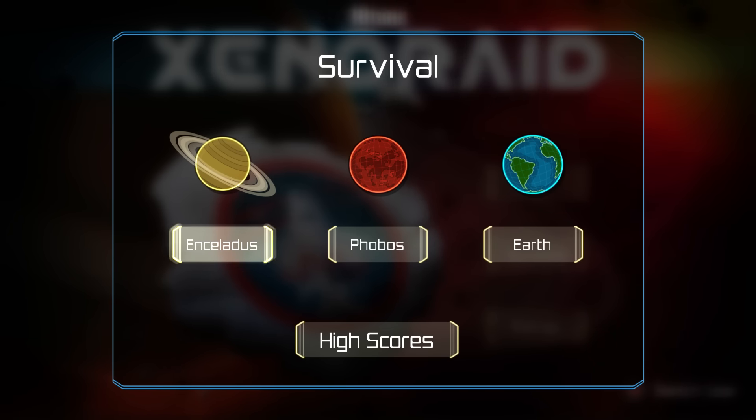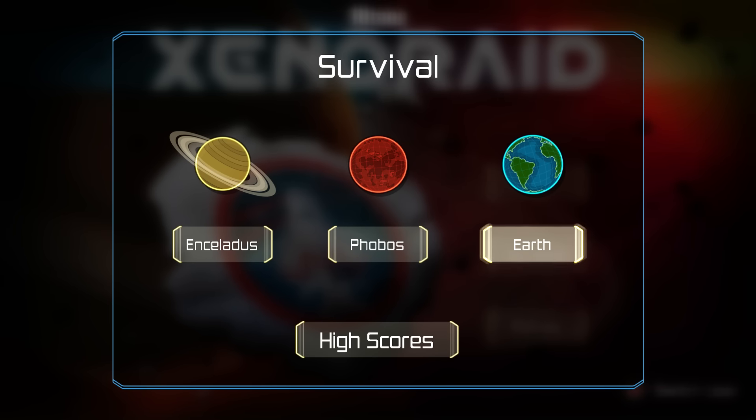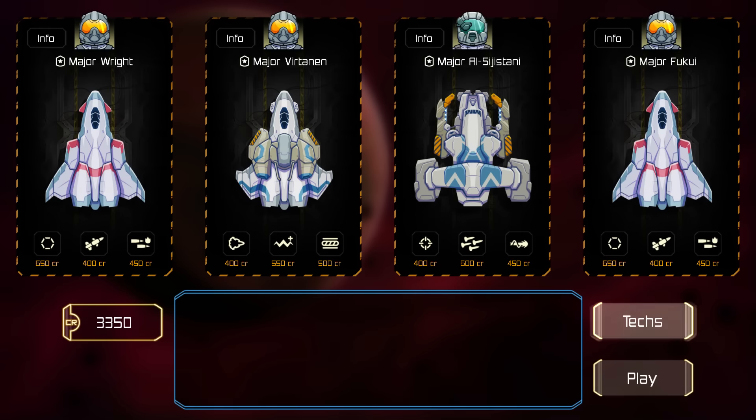Just like PC, we have three ways of going against survival. We're going to play survival three ways. There's Enchiladas, Phobias, and Earth. I've had a go on Earth, so I'm going to have a go on Phobos because I think that was a pretty good one. There's not a lot of people with this game at the minute, obviously because you have to pre-order it.